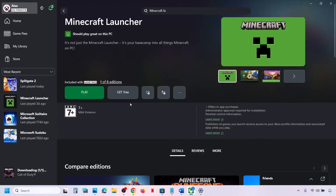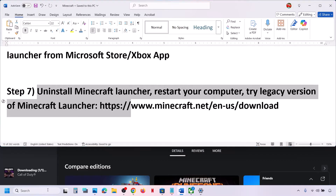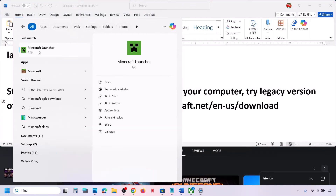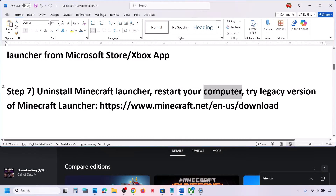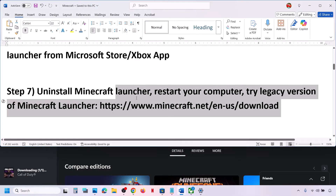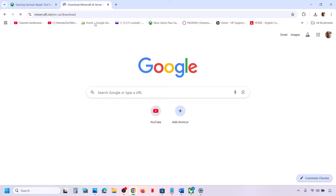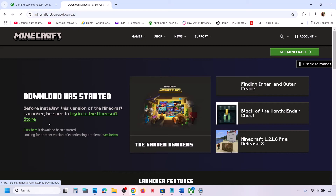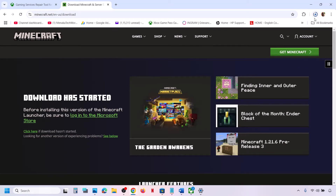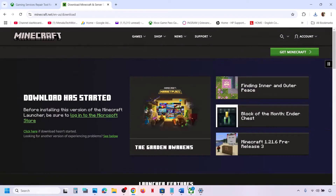If that does not work, uninstall Minecraft Launcher again, right-click and click Uninstall, restart your computer, then go to the Minecraft website and install Minecraft Launcher from there. If that still does not work, you can download the legacy version from the website.